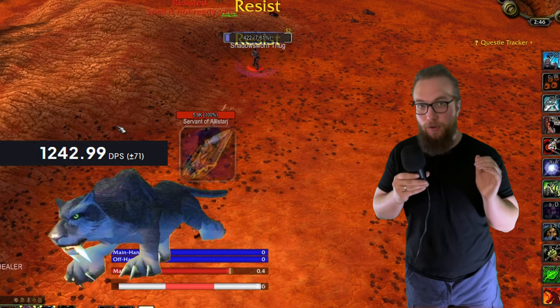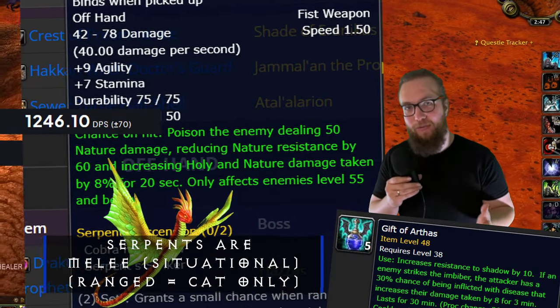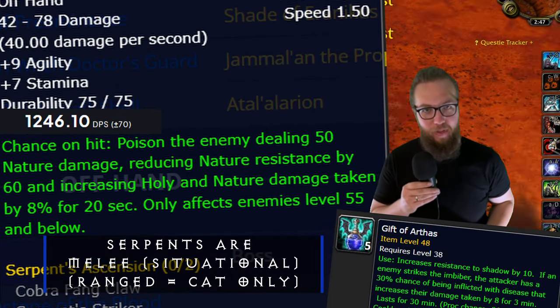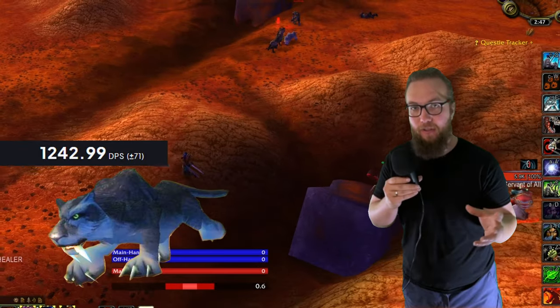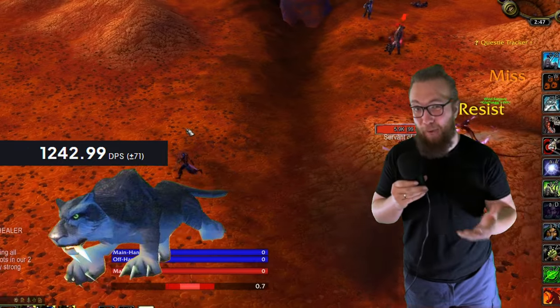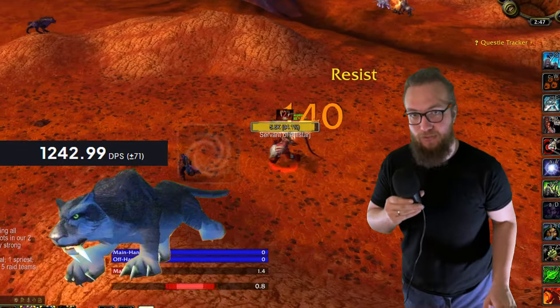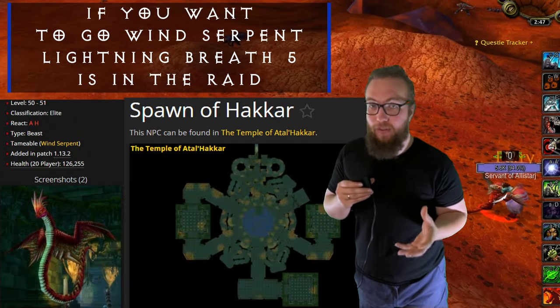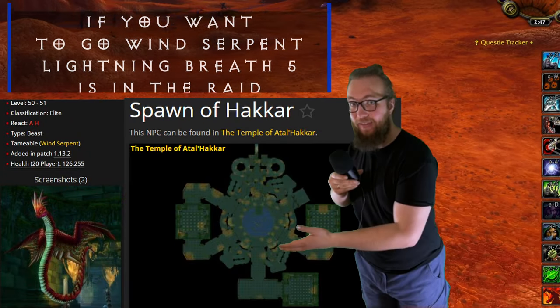Cats, on average, are simming the best. There are unique situations where you're gonna get wind serpents to perform better, and core hounds, unfortunately, are always gonna be just below the other two. When it comes to cats, you don't need any specific items that are gonna be lowering resistances or anything like that to make it perform well. Out of the box, your first time going into Sunken Temple, the cat is the best choice. You can actually tame one of the only wind serpents that has Lightning Breath 5 when you're in the raid.